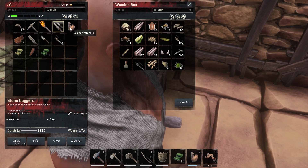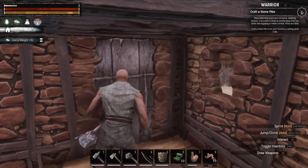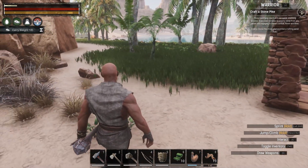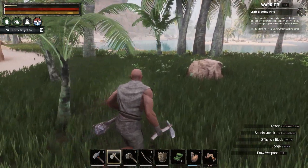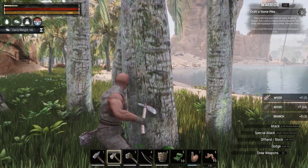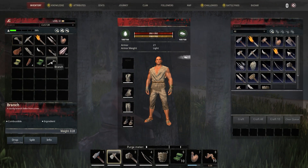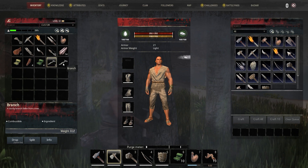We have an extra water skin — we need another box, we are running low on storage. I should have probably looked out the window before I just ran outside like a total dirt. Let's see if we can get some sticks — those guys keep regenerating over there, it's very strange. Wood, branch — how do you make a stick? Split — no, that's still a branch.